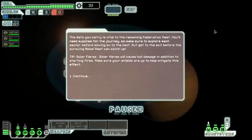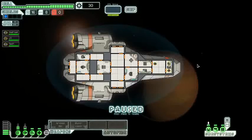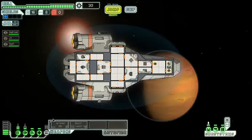So this is the basic gist of how this game is going to go. The data you carry is vital to the remaining Federation fleet. You'll need supplies for the journey, so make sure to explore each sector before moving on to the next. Get to the exit before the pursuing Rebel fleet catches up. There's also a tip about solar flares. This is our ship — space bar to pause, and I'll be doing that a lot.